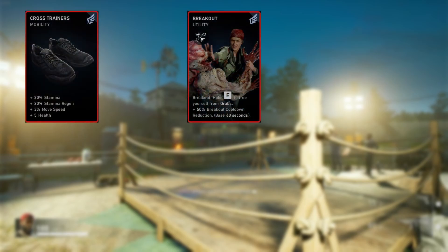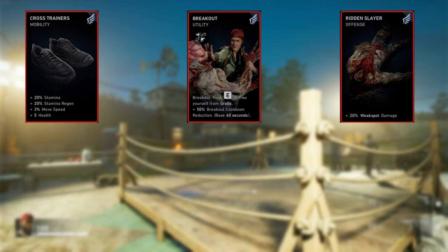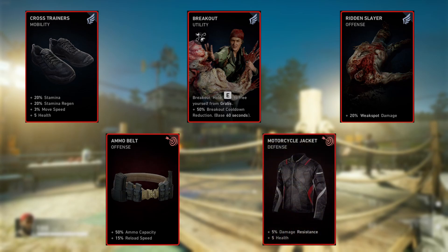The third set of cards: Crosstrainers, Breakout, Ridden Slayer, Ammo Belt, and Motorcycle Jacket. Crosstrainers gives 20% stamina, 20% stamina regen, 3% move speed, and 5 health — just a bit more mobility since you'll be slightly slower carrying an LMG. Breakout is a really good card used primarily when you're not playing Evangelo; it can be swapped out if preferred. I included it because I play offline and it lets me break out of any grab without relying on the AI.